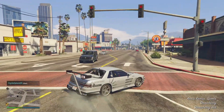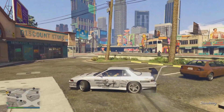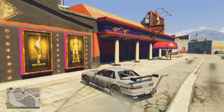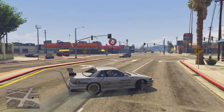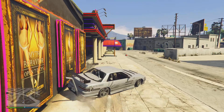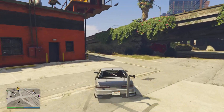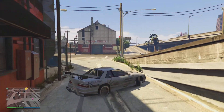Coming in at number four we have the Annis Remus, which will run you $1.37 million or $1 million for the trade price on Legendary Motorsport. This vehicle has always been an incredible drifting vehicle and this update simply improved on that. The Remus is a very fast, easy-handling vehicle with lots of customization options. Due to its small stature, it can drift around with little to no problem at all — a great combination of speed and handling. Keep in mind it can spin out or lose traction if you don't account for its agility.